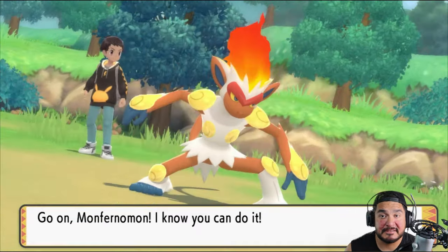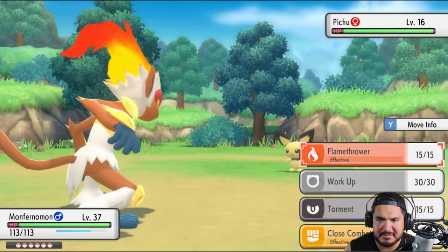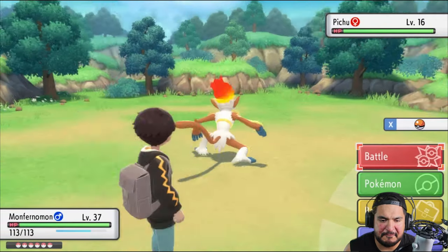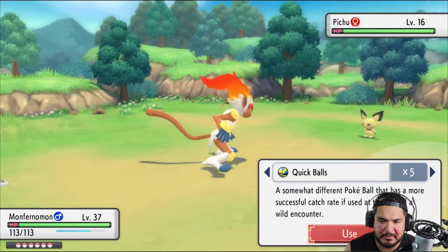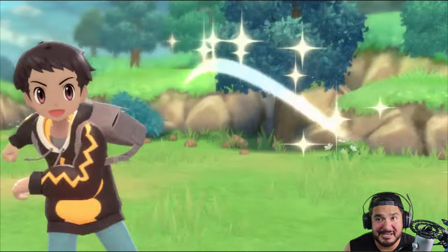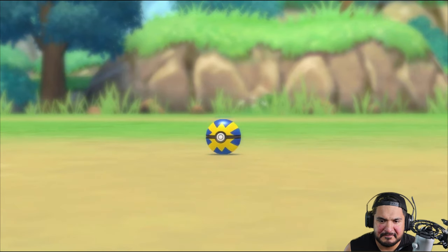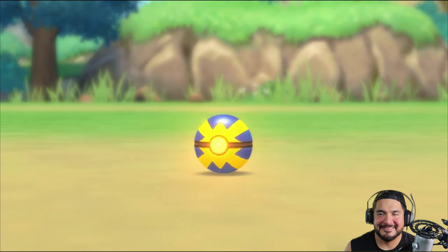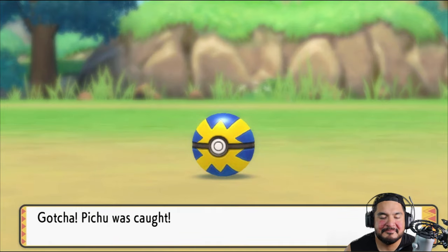Okay, Monfernomon, let's go! And Monfernomon is happy to see us. We got ourselves a female Pichu, so what's going to happen here is I'm going to use one of those quick balls because, yes, these Pichu are still quick. One turn. Come on. Stay in that Pokeball. One, two, three. Throwing out that B-sign. I'm that good. But I still am that good.